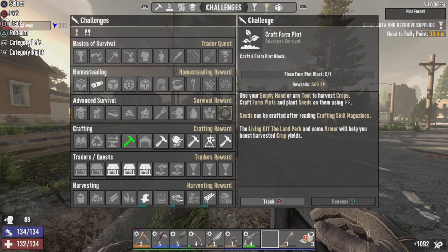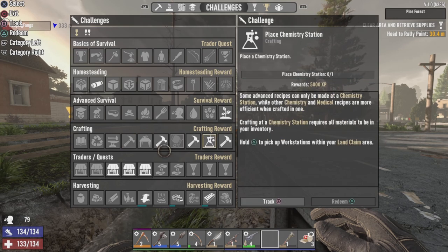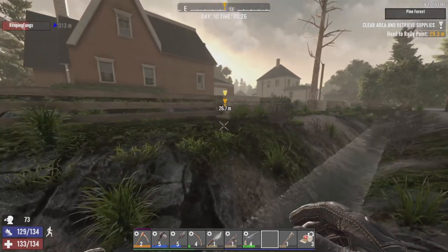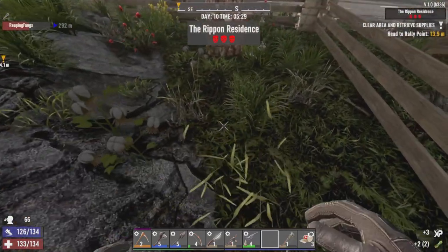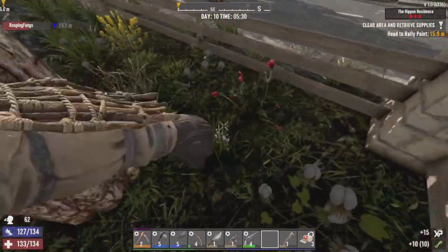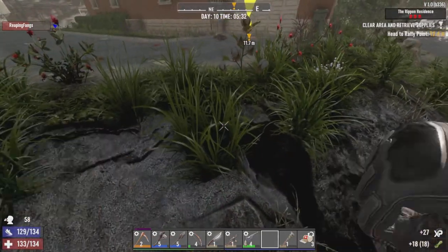Got the Drink from Water Source challenge complete. I just have to craft a Farm Plot Block. I got 500 Zombies — that means a free stack of ammo. Might as well do the bedroll challenge, because that means I can get a bonus reward from Trey Erectus from completing that chain.